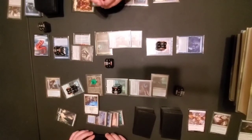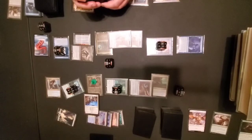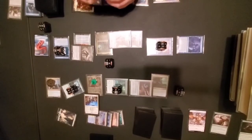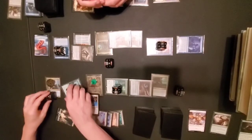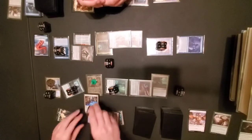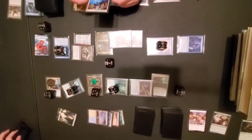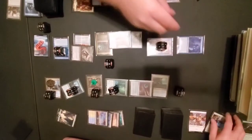If I cast it during my main phase I can put a shield counter on a creature. I'll put it on Fathom Mage. Then I put a 1/1 counter on every one of my creatures — one on my Rhino. I get to draw a card. It lets me pick a type of counter on a creature and put one of that type on every creature I have.